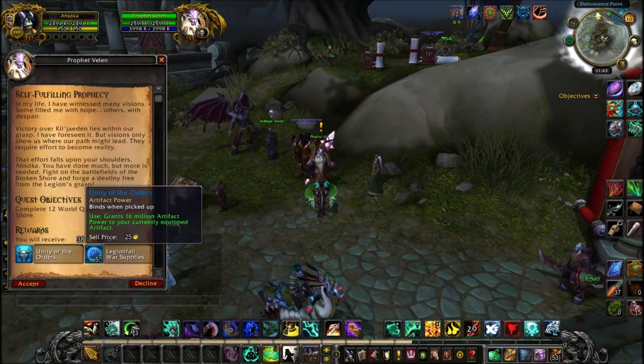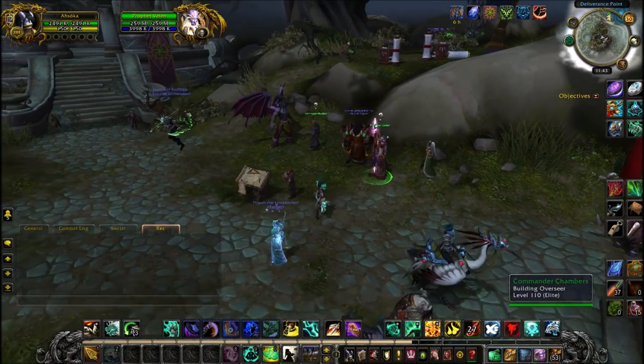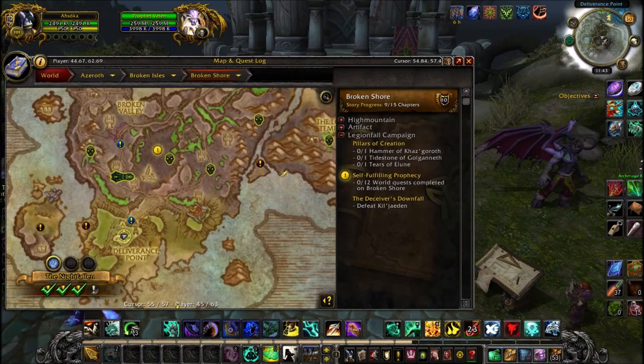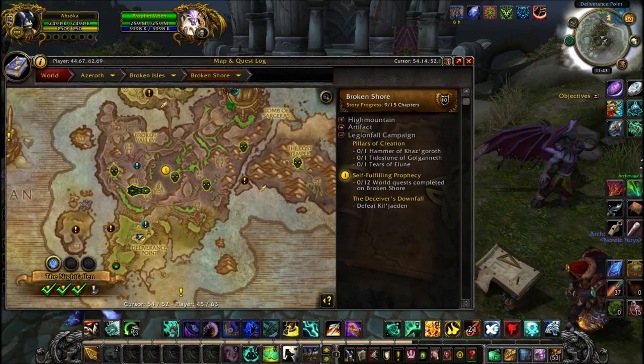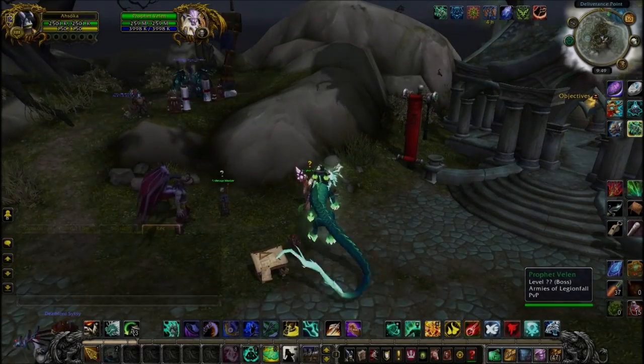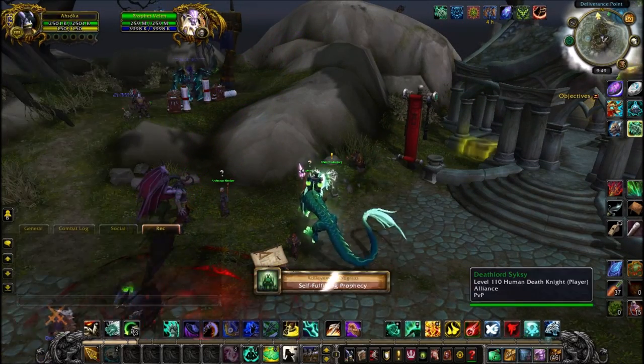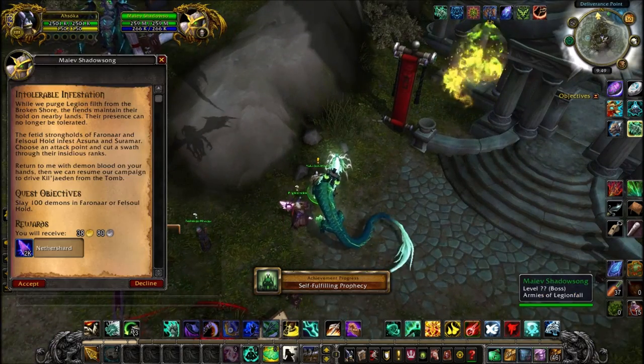Once you've done that, talk to Prophet Velen. This is where it puts you at a bit of a dead end — it just wants you to complete 12 world quests. Depending on your luck, there are only going to be about six or seven up at a time, so you'll probably have to wait a day and come back to complete the full 12.